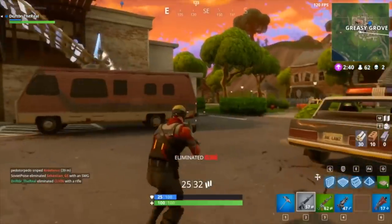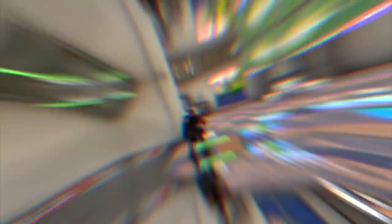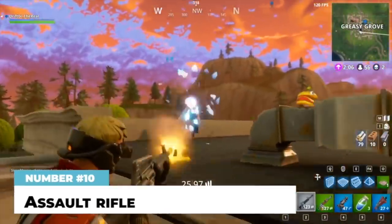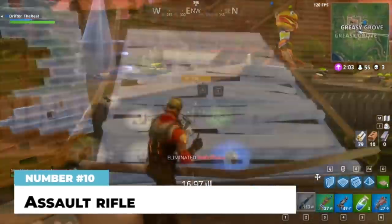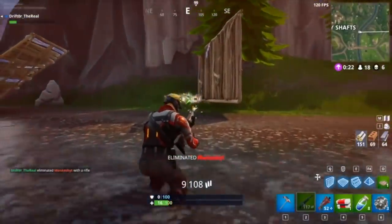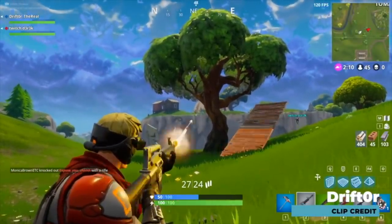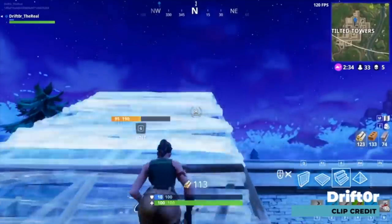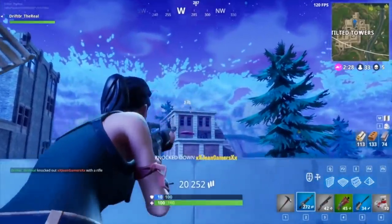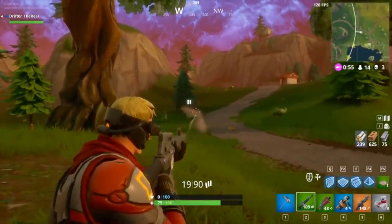Kicking things off with the trusty, reliable old standard assault rifle — one of the few guns from season zero that still remains today. The AR comes in common, uncommon, and rare. It will deal up to 33 damage to the body and 66 damage to the head, making it capable of a two-shot kill up close. It does have some annoying bloom, but a relatively quick first-shot accuracy reset, so with decent aim and timing you can pick people off from range.